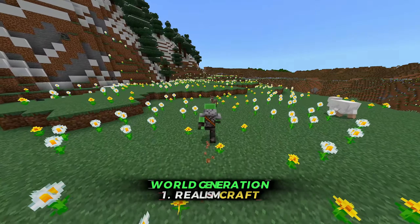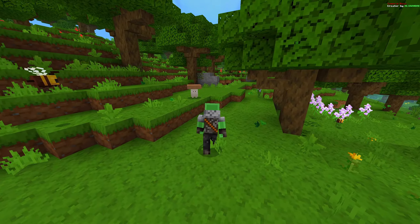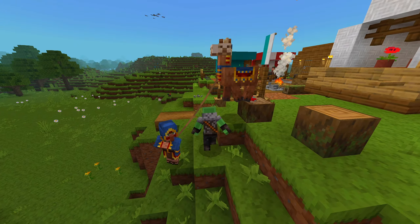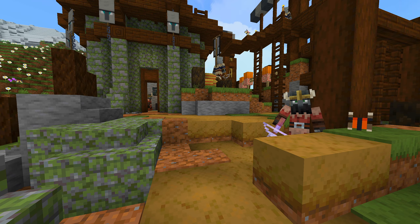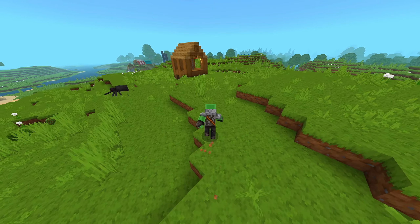The first add-on in this video is World Generation Realism Craft, which improves overall world generation by adding custom trees, plants, and amazing structures. Each biome has unique trees and structures that add more life to Minecraft. In the plains biome you will find butterflies, custom pillager outposts with pretty decent loot, and one of my favorites — these custom mineshafts that you can find around the world.